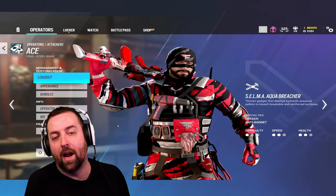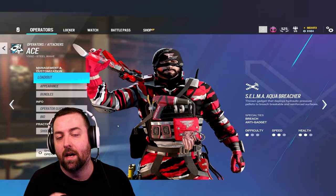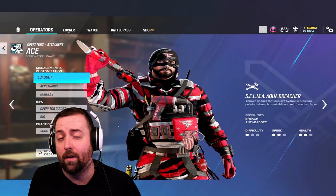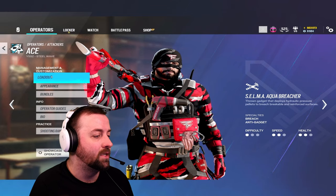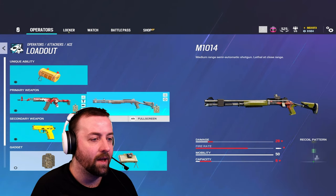What's up guys, today we're doing a guide on how to play Ace in Rainbow Six Siege. We're talking all about Ace — how to rank up, frag out, and win more matches. Let's get into it, starting with the loadout: you've got the AK-12 and the M10 shotgun.